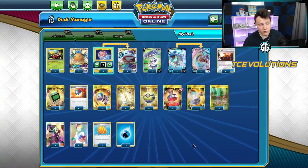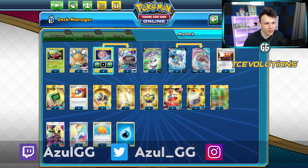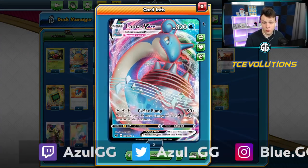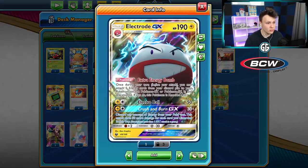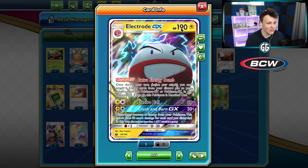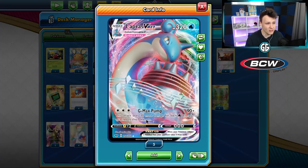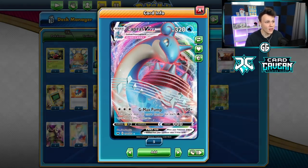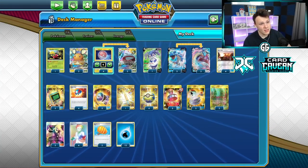Hey, what is going on? Today we're playing some games with the Electrode GX Lapras VMAX deck — a different way to play the Lapras VMAX besides the Frost Moth deck. The point of this deck is to use the Extra Energy Bomb on the Electrode GX to put a bunch of energy on our Lapras V or Lapras VMAX, then just use the G-Max Pump. We've got some Reset Stamps in here because we're fortunate to draw some prize cards, so we may as well disrupt them with those.